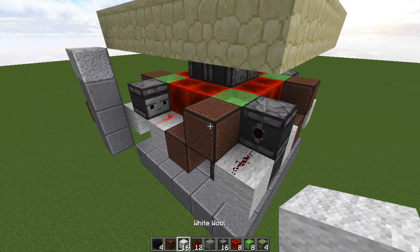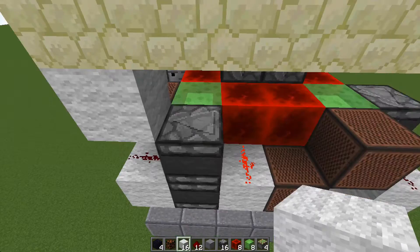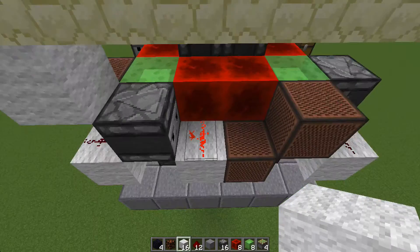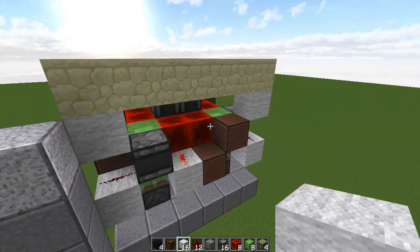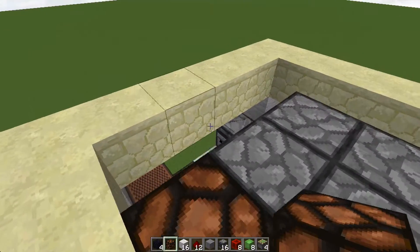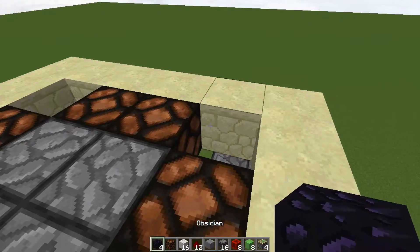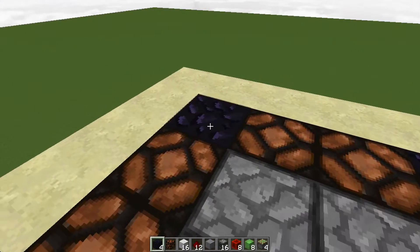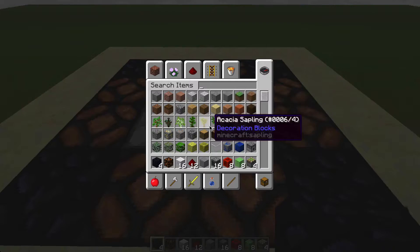We're almost done. Place a block on top of the left wool block on each side — just on the corners of the build. Then cover it up with your redstone lamps, two on each side. On the corners, place four immovable blocks — these can be obsidian, leaves, note blocks, or even more furnaces, whatever you want. In my case, it's going to be obsidian.